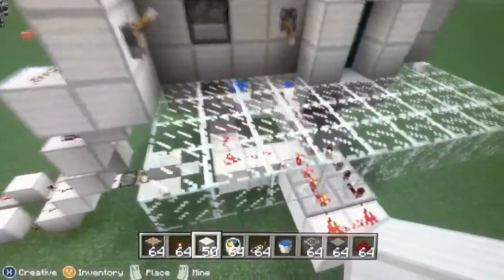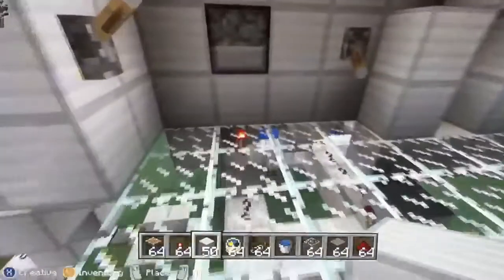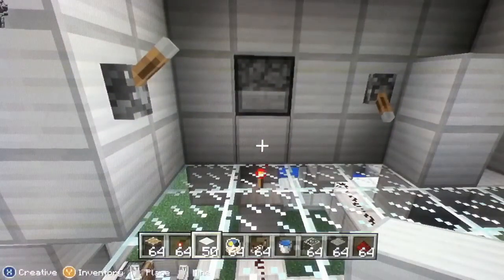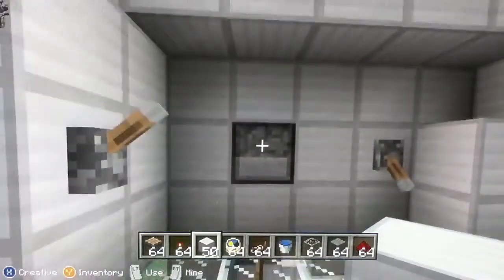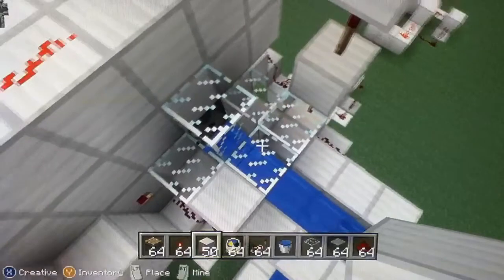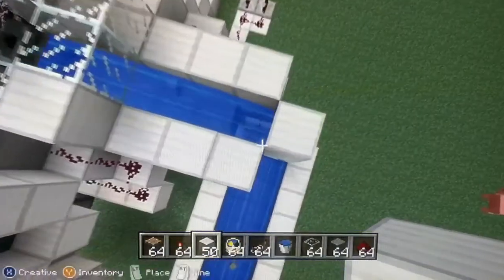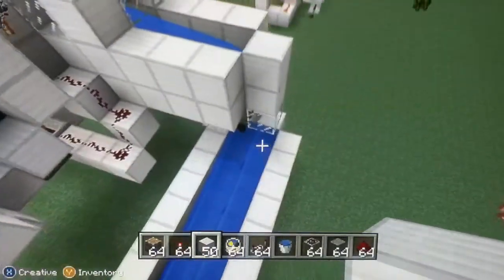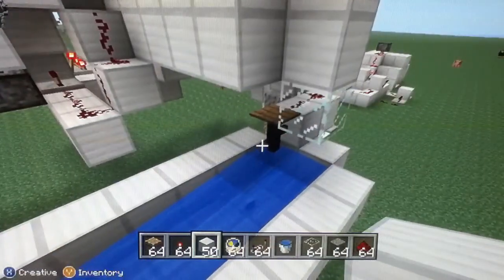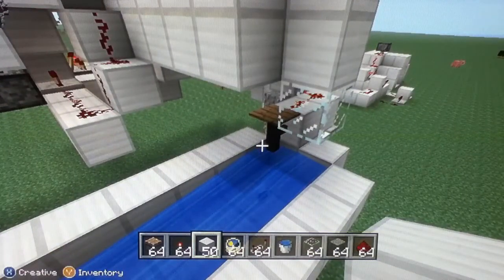I pull this lever, that activates the Redstone clock here, which keeps powering and unpowering this block underneath, which makes the dispenser spit out blocks. Each block hits there and goes on the water stream, then hits the pressure plate and falls through it — because it's only a fence, it's a pressure plate on a fence. This is the most difficult part to figure out: getting the system to land on the pressure plate, give a pulse signal, and then move on straight away.